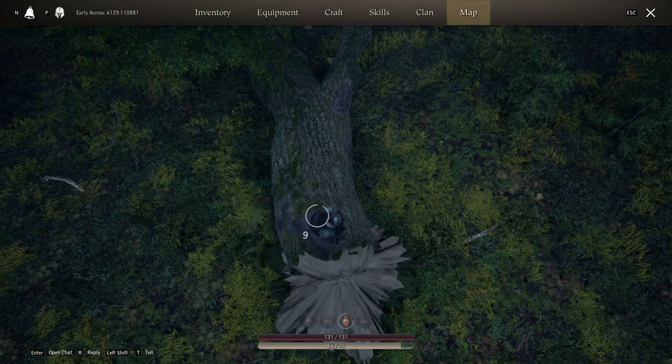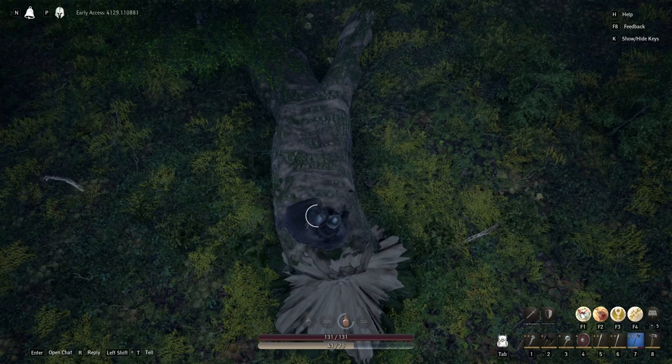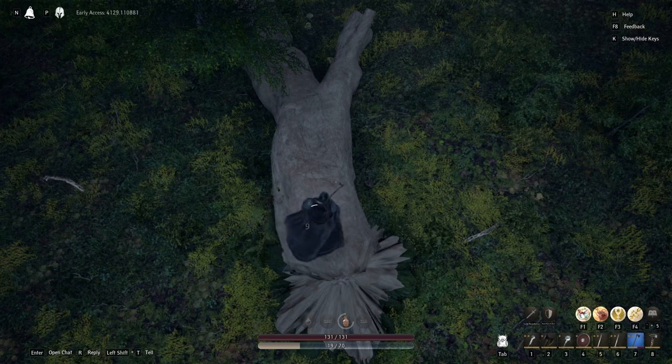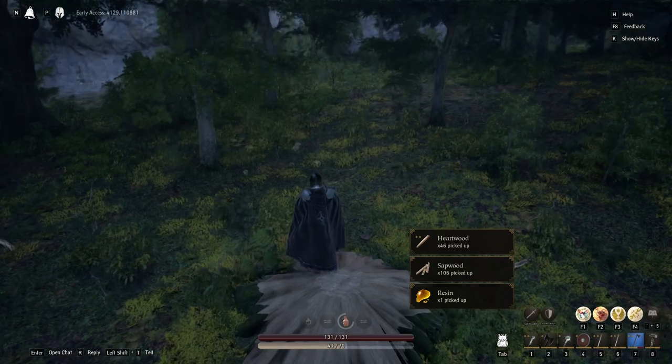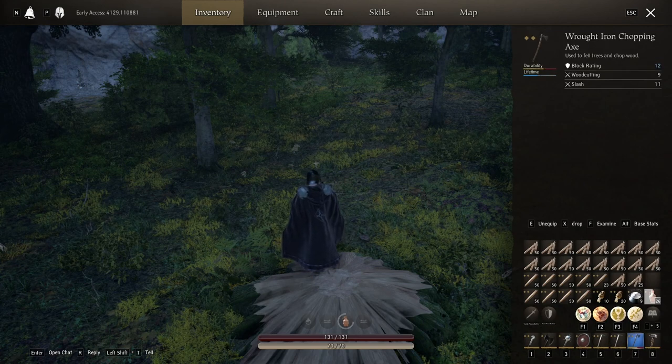Now chopping the heartwood — it takes a while but it's worth it. I recommend getting some foods to boost your stamina. Look at that: 46 heartwood, 106 sapwood. Raw iron chopping axe, that's all you need.